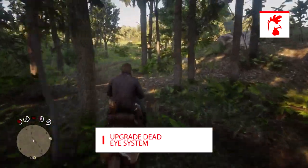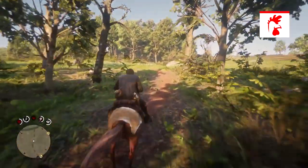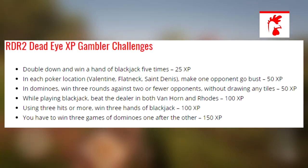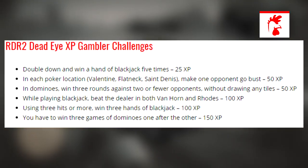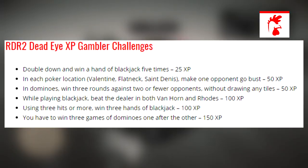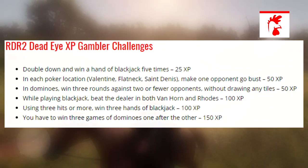If you want to upgrade the Dead Eye system itself, you can complete challenges. These are the Gambler challenges and the Bandit challenges. The Gambler challenges consist of: double down and win a hand of blackjack five times; in each poker location, make an opponent go bust; in dominoes, win three rounds against two or fewer opponents without drawing any tiles; while playing blackjack, beat the dealer in both Van Horn and Rhodes using three hits or more; and win three hands of blackjack and three games of dominoes in a row.